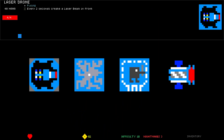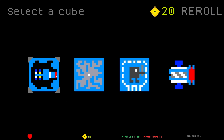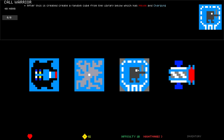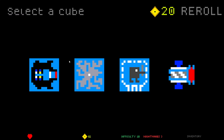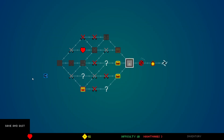Laser Drone — Laser Drone's really good, especially for the level that I have right now. Every 0.7 seconds create a laser beam in front. That's a really fast firing weapon. Call Warrior: after this is created, create a random cube from the library below which has melee and charging. Pretty cool. Play Anomaly — I like this one but it's really expensive. Laser Drone is just really good. Flying is nice to have, laser beams are good. Every two seconds — this one doesn't have flying, but it shoots fast. It's expensive. Take the Laser Drones.